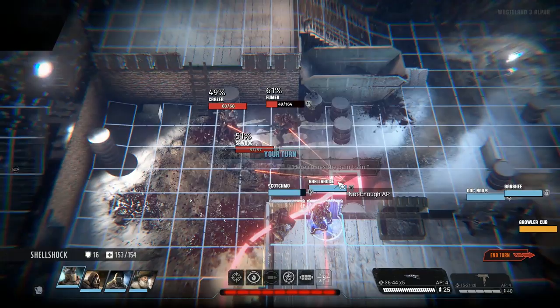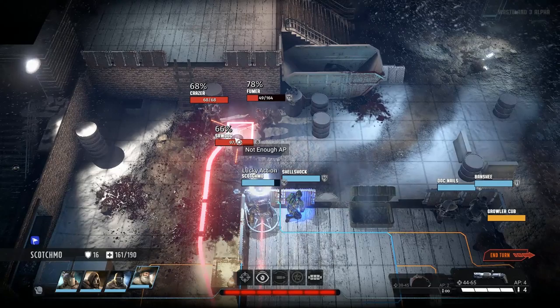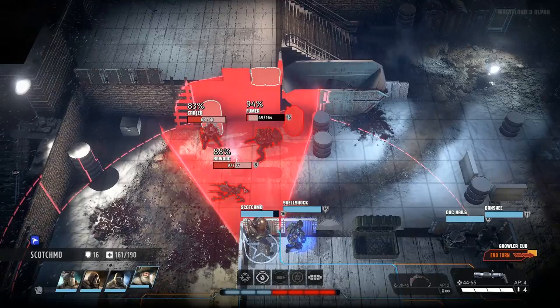Here comes the pain train. Normally I'd want to toss a grenade at these guys, but like I said last time, you can't actually toss them at people who are on different levels of elevation. That is something I'm hoping they'll address in the future, but for now we'll just have to make do with Scotchmo's shotgun.